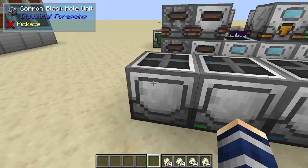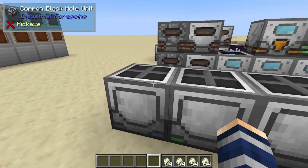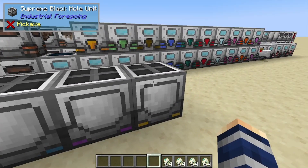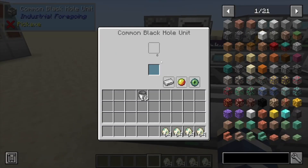Hey, Minecraft Mentor here, and today we're going over all of the black hole units. Most of these are all the same on the inside, except the top tier holds significantly more items. If we take a look in here, we can see it has an inventory slot that tells you how much of an item is in here, and also an item filter slot so you don't want items coming in that aren't supposed to.